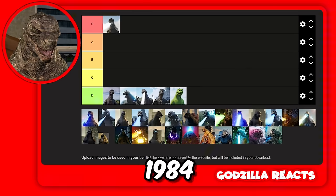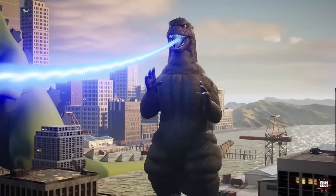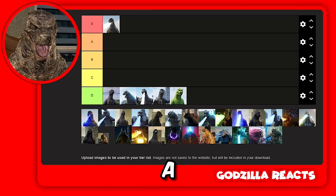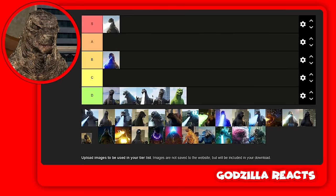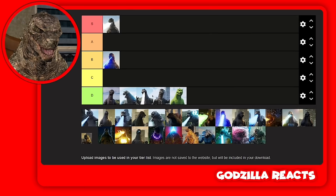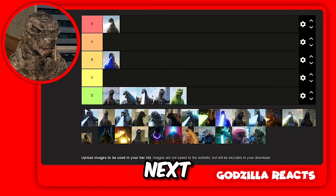Next up we got Godzilla 1984. I actually really like this atomic beam because it's like a line. I haven't watched the movie but purely based on how cool it looks I'm putting this in B. It's not as powerful as a Godzilla beam should look, but it's unique — it kind of looks like Shin Godzilla's atomic beam but just blue.